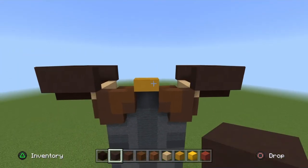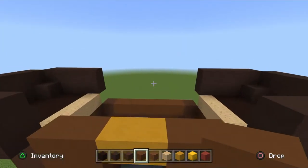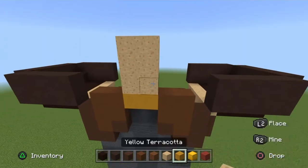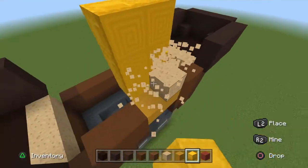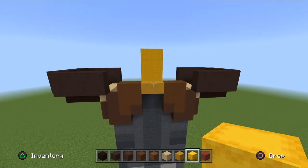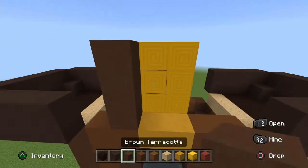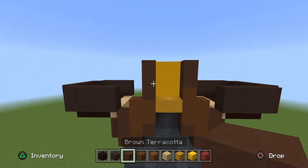Get your brown concrete and move in two from the middle. Go inwards and just get a row of placing blocks above the yellow terracotta, and go up two columns of three. Go behind the placing blocks and place the yellow shulker box facing the underside on top of them — it should look like that. On the far left side of the shulker boxes, get your grey terracotta and go up three. On the right side, place one brown concrete and then go up two brown terracotta.